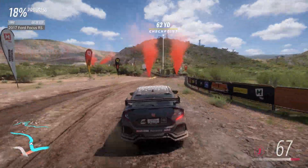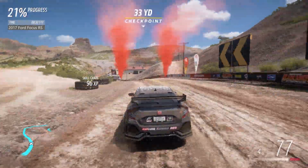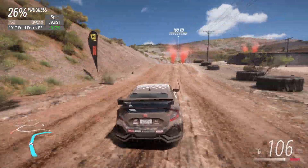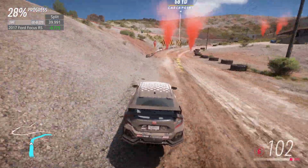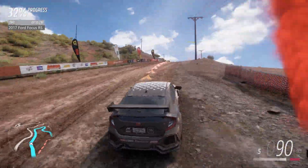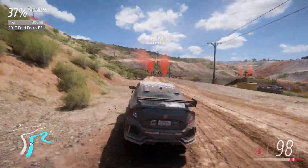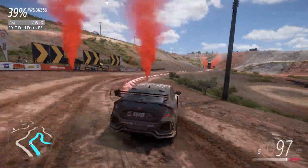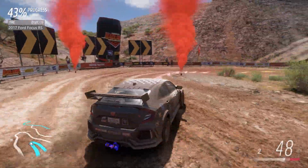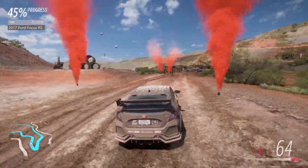The Ford now struggling a bit through the right-hander entering the quarry. Through the splash and up to the first split — how does it compare? It compares very well. It's seven tenths up on the Ford — 39.9, just sub 40 seconds for the first split. A little bit wide through the fast right-hander after the big jump in the quarry. Let's head up over the highest point of the quarry. Start to make its way towards the hairpin. Nice clean run. Now heavy braking for the hairpin, rotates in quite nicely, gets good drive off the exit. Very clean.